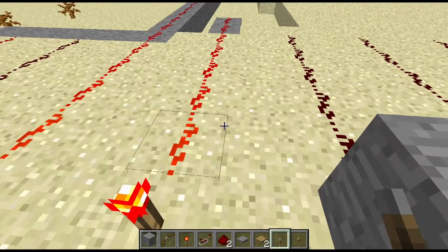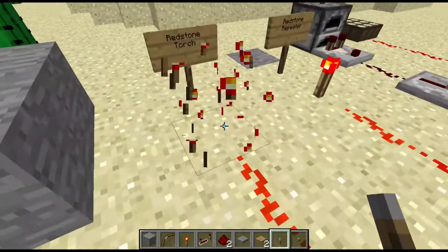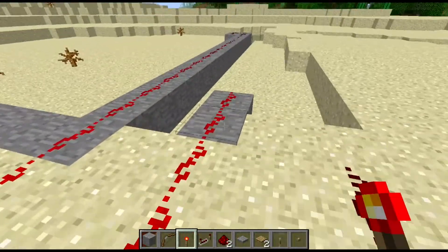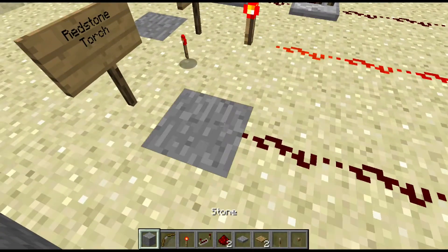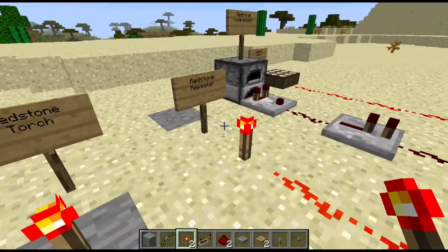Let's move on to the redstone torch. The redstone torch is a permanently on power source until you break it, and then there will be no more redstone emitting through to power the system.